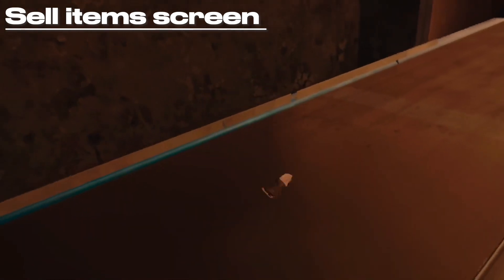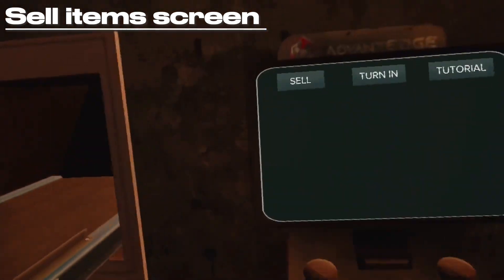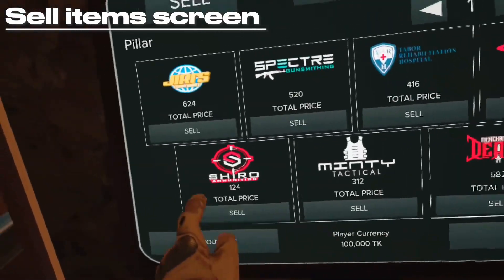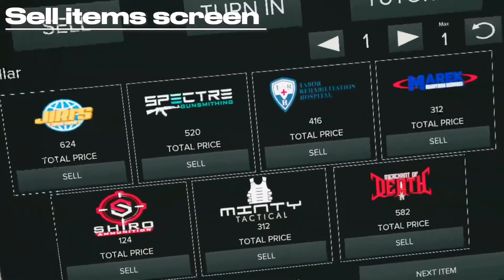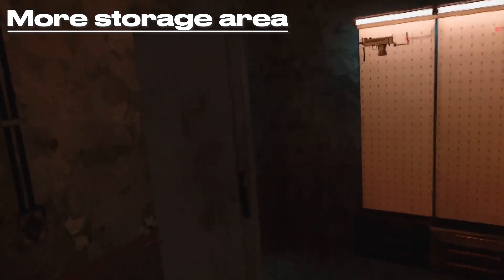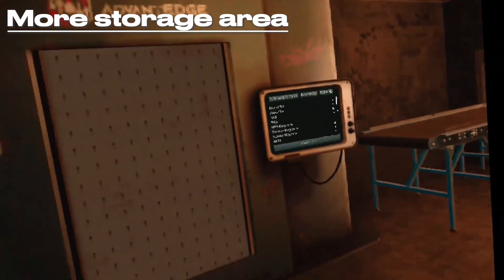If you want to sell something, throw it on this conveyor belt here, go to this little screen, and you can sell it for the in-game currency of Karuna. You can put anything on here. This currency can be spent in the Tabor market — I have a little guide for that coming out soon. There's also more storage on the right when you walk in, or the left if you're going out.